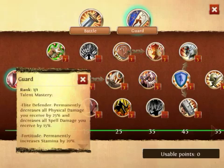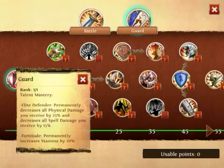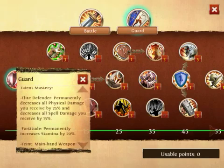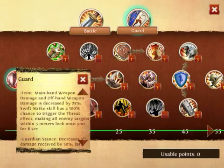This is what you're going to be starting off with — basically all of your passives that you need. Your first passive gives you 25% less physical damage and 15% less spell damage. You also permanently gain 20% more stamina. Your main hand weapon damage is increased by 25%, and your swift strike has a 100% chance to pull 100% aggro.